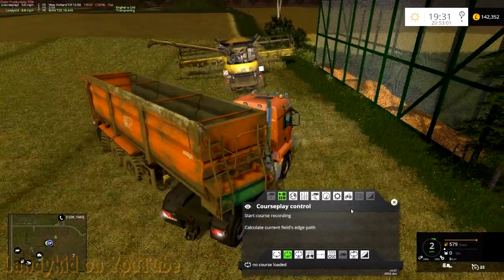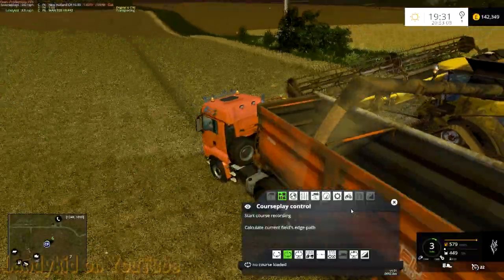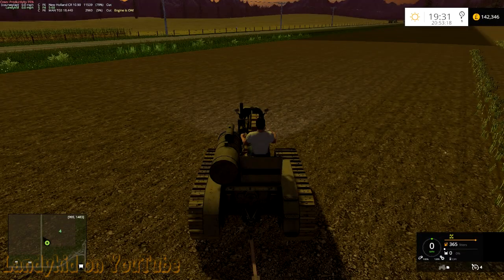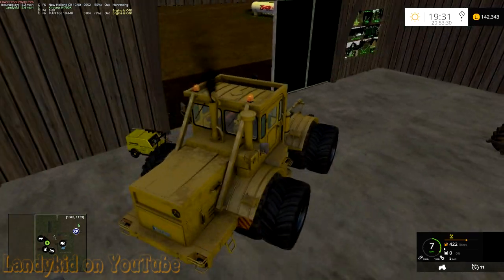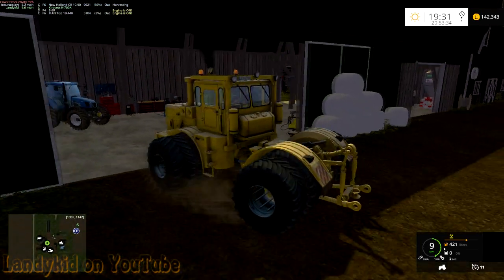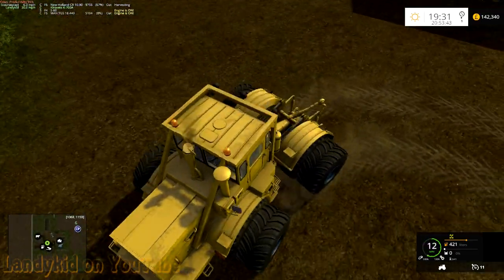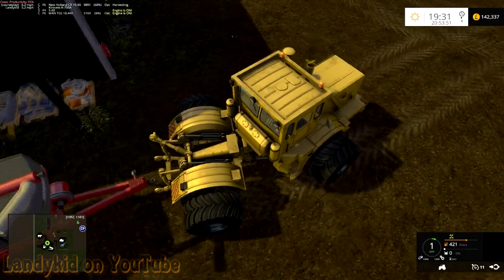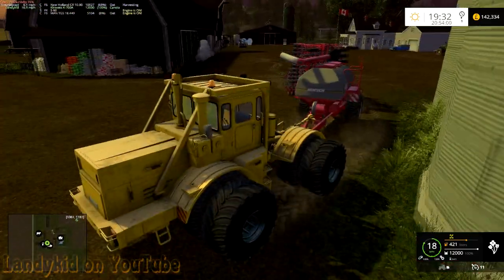We'll dump the course anyway — need more work apparently. If you're wondering why some of the equipment is clean like this, when you know last time you saw it it was filthy dirty — we had rain, and I kind of let the rain go for a while. Of course it cleaned a lot of the machinery, even if the machinery is inside. Yay for Giant's physics.